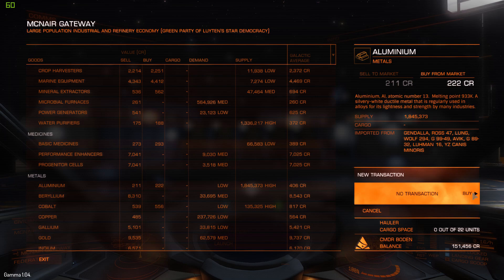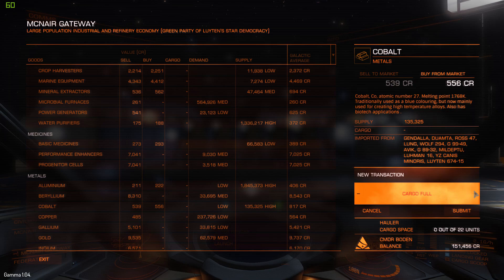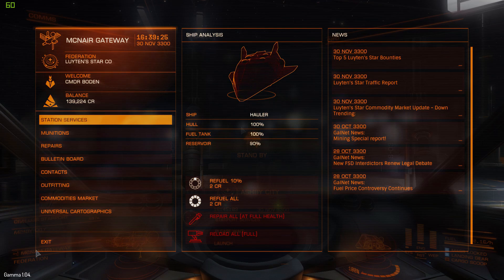The commodity wanted back at the other station that's supplied here is cobalt — that's the one we want. Make sure to pick the one that's lowest compared to the galactic average. Cobalt is the one here that I can make the most profit on, so we're just going to fill our cargo up with cobalt and I'll meet you back at the other starport.